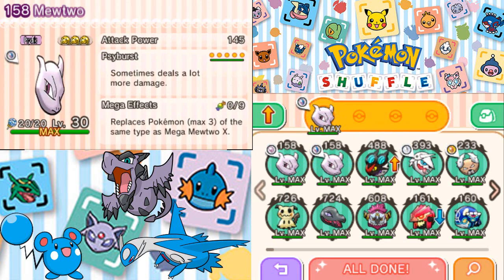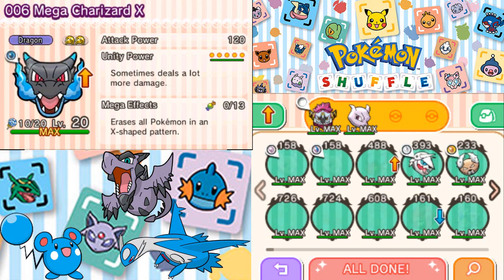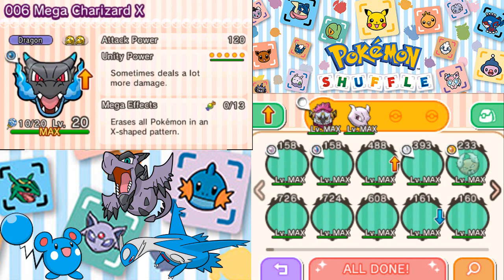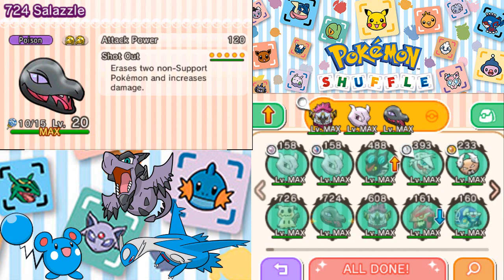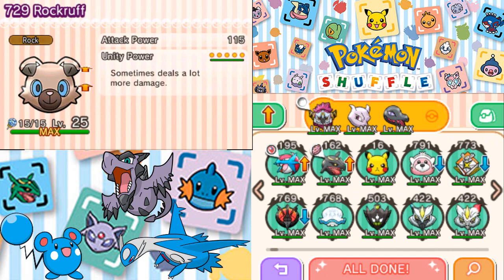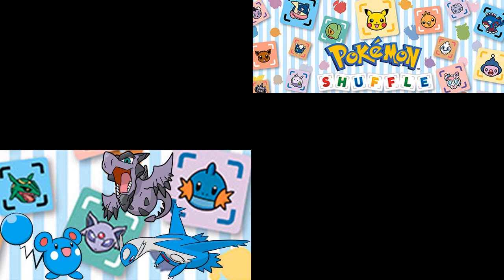I'm thinking Mewtwo's probably a good option. Hoopa... Charizard's super effective. Shiny Mega Zardex isn't super effective, but it is before Mega Evolving, so I can't use it. I could use Salazzle, I guess. This is quite the options here. Let's go Mega Aggron. Might as well have a Mega Evolution owner team.